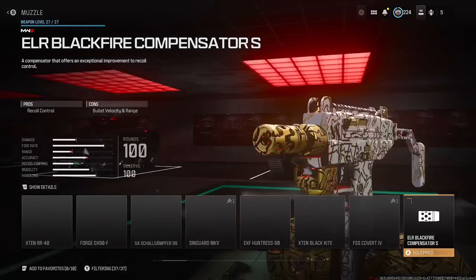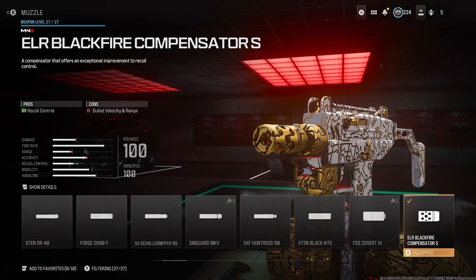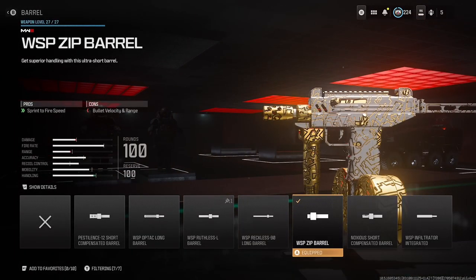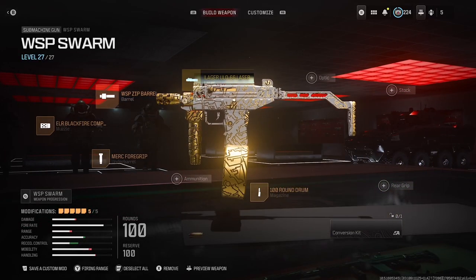For the muzzle, we're going to use the ELR Blackfire Compensator because of the recoil. And we're not going to worry about the loss in bullet velocity. Next is the WSP Zip Barrel. We're going to get the sprint to fire speed, which we need, and we're also going to lose bullet velocity again. No worries.